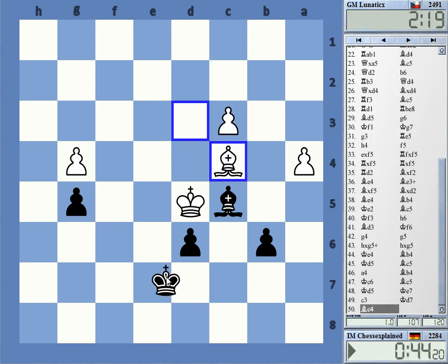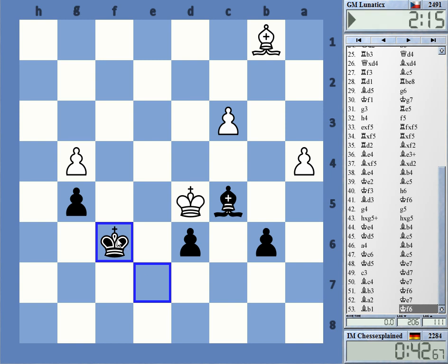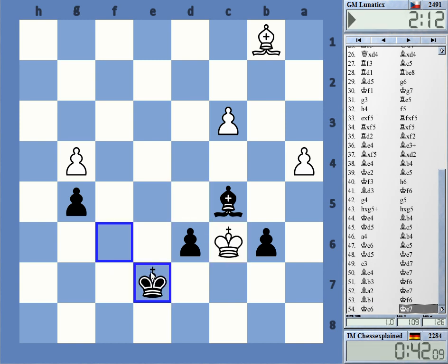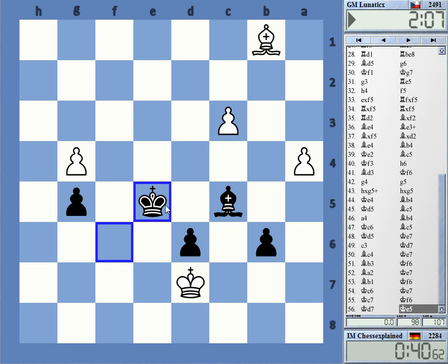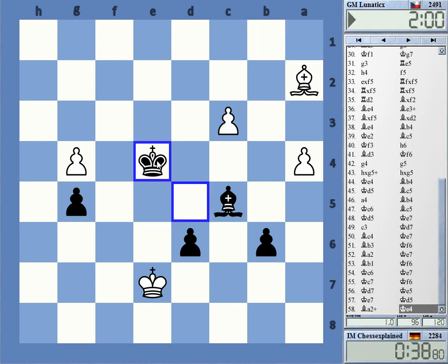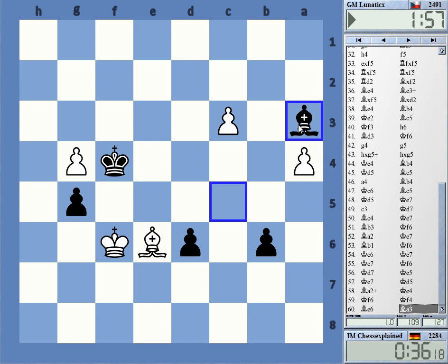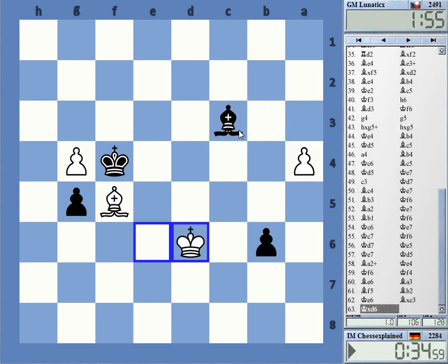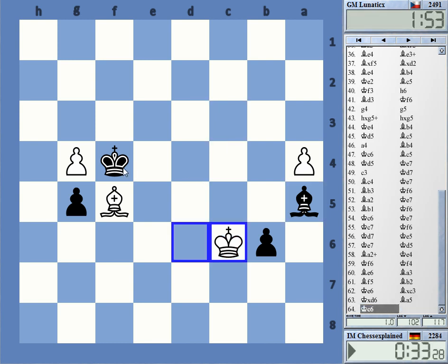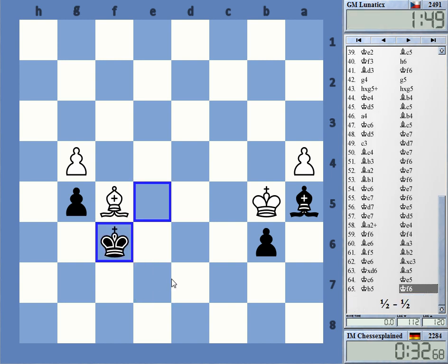If you have too much time on your hands, you can play positions like that. Unfortunately it's so drawish that I have absolutely no idea how to punish him for that — it's simply so dead that I can do nothing. All right, now I win a pawn even. Draw offered — game drawn.